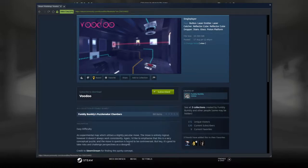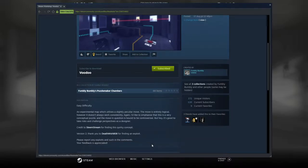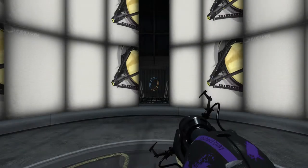It's an experimental map which utilizes a slightly peculiar move, which is entirely logical. However, it doesn't always work consistently. I'd like to emphasize that this is a very conceptual puzzle and the move in question is bound to be controversial. But it's good to take risks and challenge perspectives as a designer. Credit to SteamSteam for finding a quick concept and thank you to Deathwish for version 2 and finding an exploit.